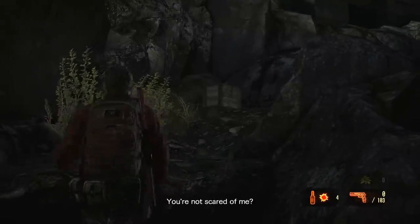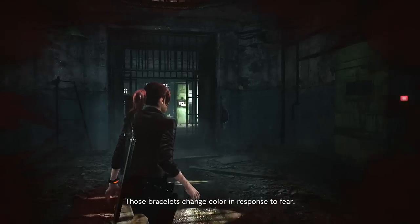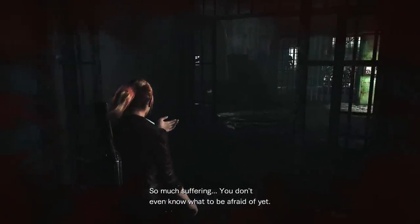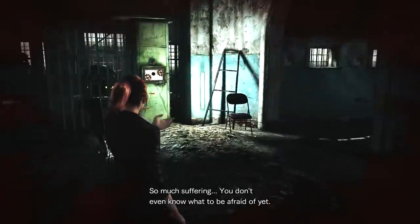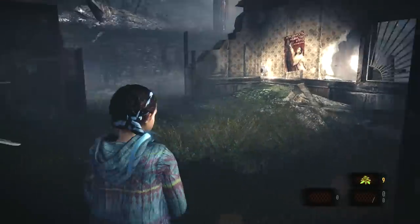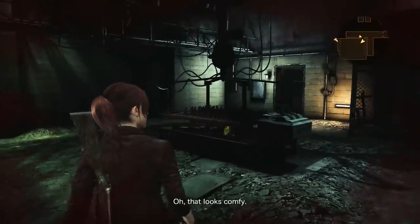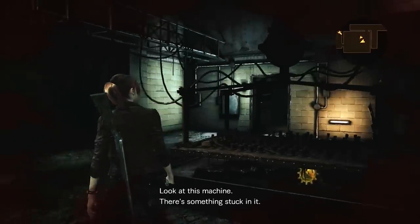The whole game takes place on one island, and this is a welcome change from Revelations 1, which broke the immersion by jumping around the world. In one half, you play as Claire and her friend Moira, who were captured by a bunch of mysterious SWAT spooks and taken to some equally mysterious and spooky facility. They've got to find a way out and figure out the identity and intentions of a person they know only as the Overseer, who keeps yakking at them through speakers. In the other half, you play as Barry — Moira's dad — who came to the island to find and rescue his daughter, backed up by Natalia, a little girl he finds when he gets there.